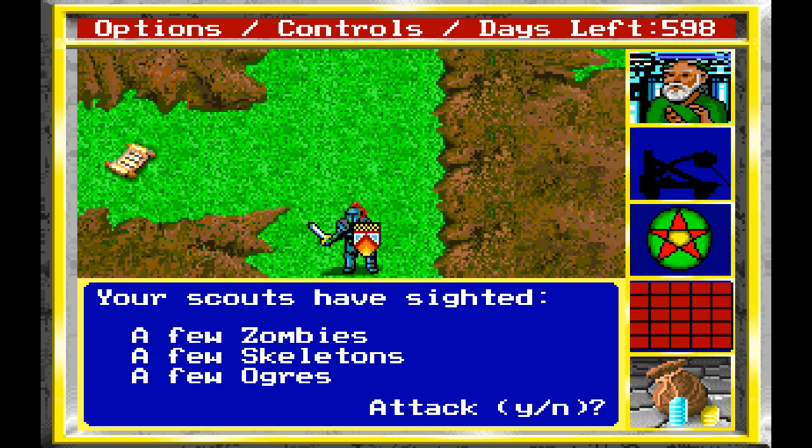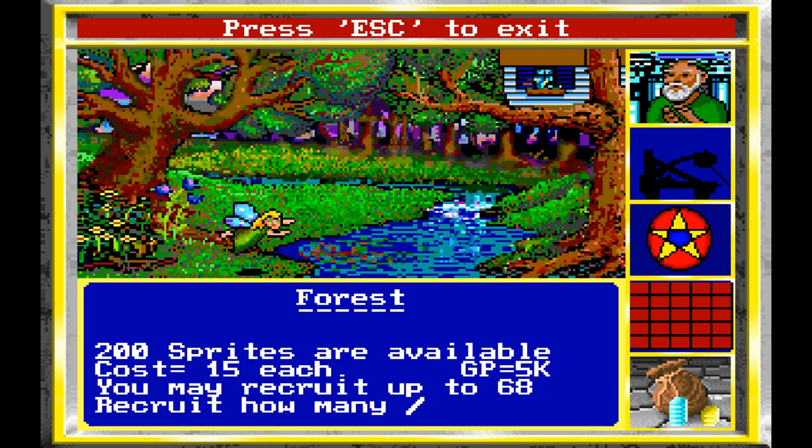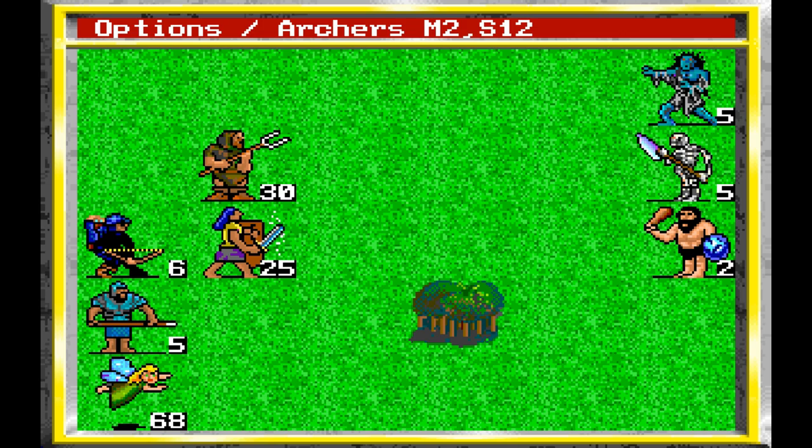Welcome to King's Bounty — this is the majority of the game. We're going to come down this way because I want loot. We distribute gold to the peasants. What do we have here? Sprites — we can recruit 68 at 15 gold pieces each. I'm going to take all of them, because we're going to have to fight these ogres. Ogres are pretty beefy.